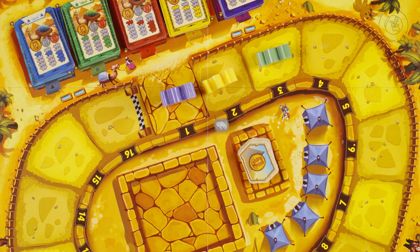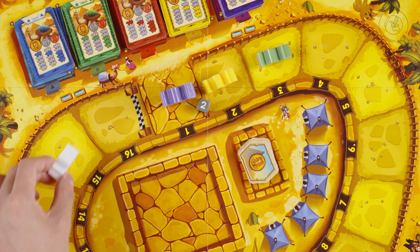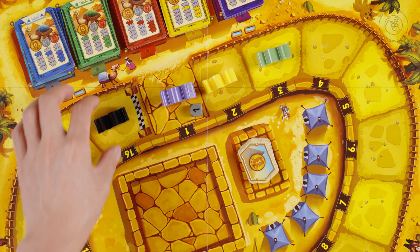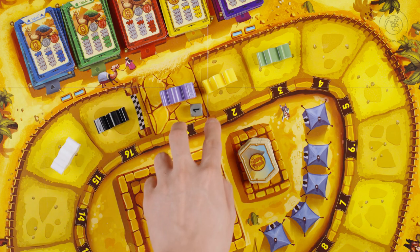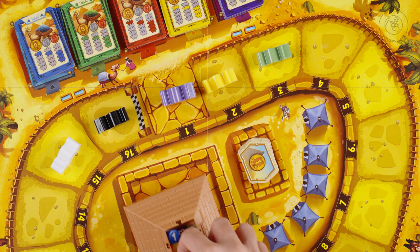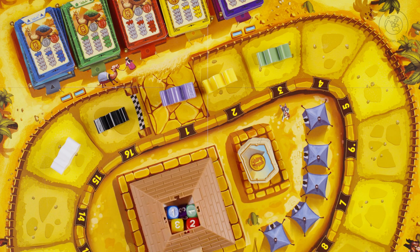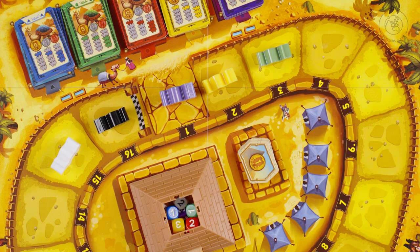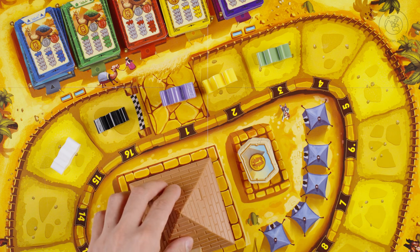Then roll the grey die and place either the black or white camel on space 16 if a 1 is rolled, space 15 if a 2 is rolled, and space 14 if a 3 is rolled. Make sure these 2 camels are facing counterclockwise and put the grey die in the pyramid.